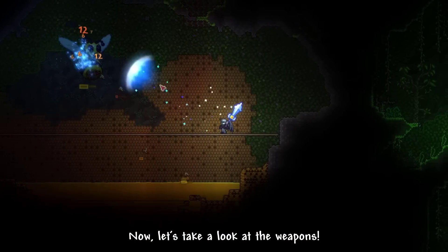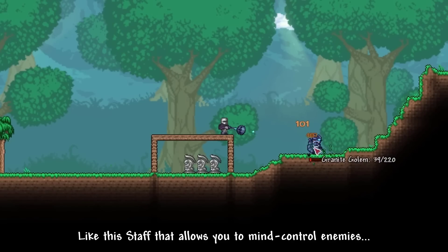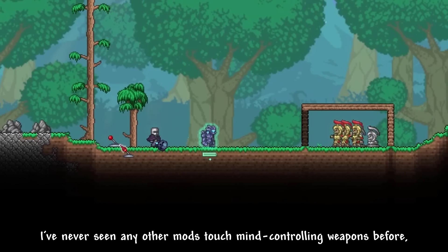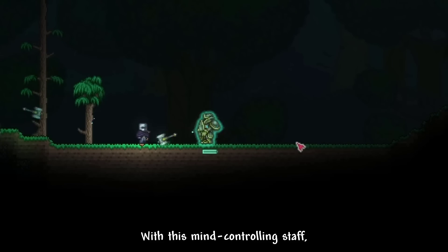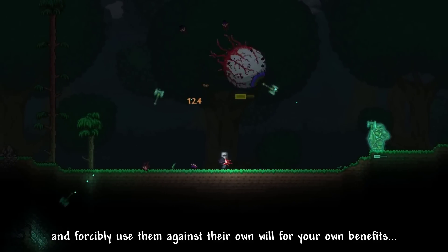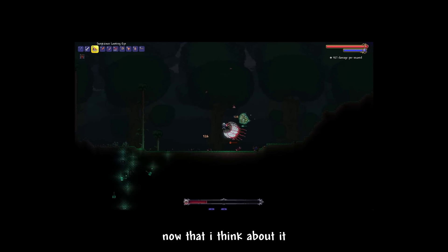Now let's take a look at the weapons. Some of them are actually surprisingly unique, like this staff that allows you to mind control enemies — yep, mind controlling them. I've never seen any other mods touch mind controlling weapons before, so that's very fascinating. With this mind controlling staff, you can even take control of stronger foes such as paladins and forcibly use them against their own will for your own benefit. That's a bit dark now that I think about it.